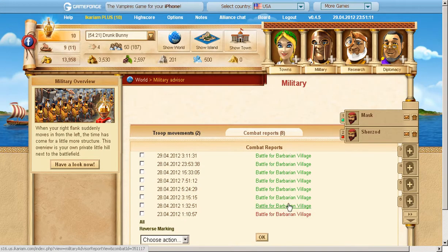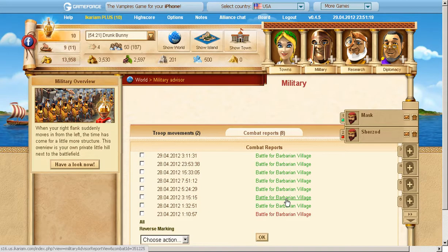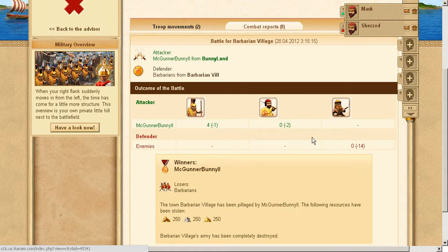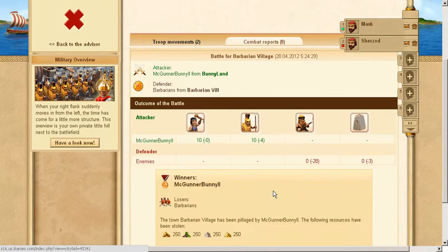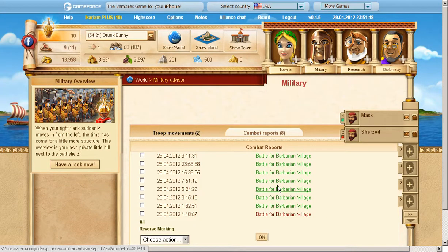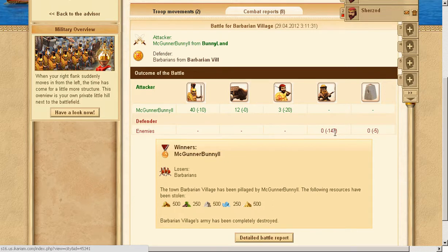The first attack gave me wood from it — I killed 14 of them and lost two soldiers and one hoplite. I got 250 stone, which was important because stone is good. Then I killed 28 of them against a level 3 wall, losing four soldiers. The last attack I killed 147 of them, lost some troops, faced a level 5 wall, and gained a bunch of resources.